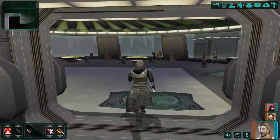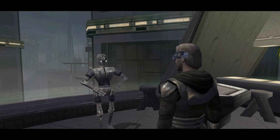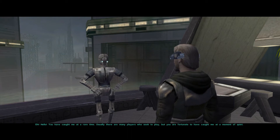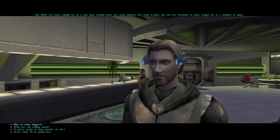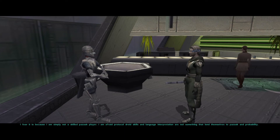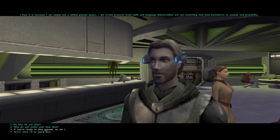The door shuts in my face - fantastic. So this is the Pazaak Den. There's a protocol droid in here. He explains he's the best one here, but many players want to play him because he's simply not a skilled Pazaak player - protocol droid skills and language interpretation don't lend themselves to Pazaak and probability. So he's basically an easy win. If you're ready to play Pazaak, so is he.